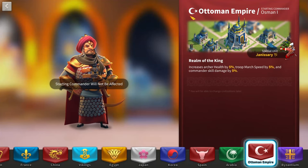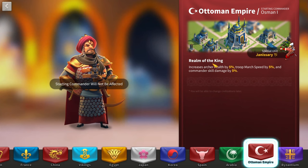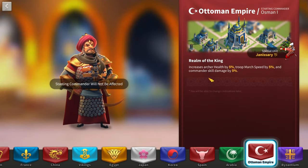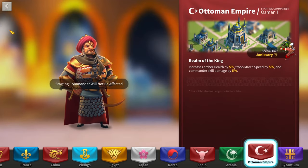For KVK 1, make sure you've got the Ottoman Empire civilization — it's the best civilization for open field fighting in general. For archers, you get a special unit and 5% more health. You really can't go wrong with the Ottoman Empire. I'm pretty sure you get a civilization swap at City Hall 10. Maybe France for the healing speed, but I think Ottoman is going to save you more speed ups in the long run.